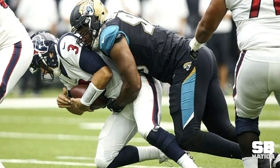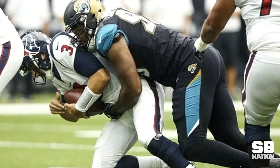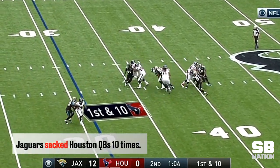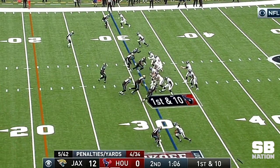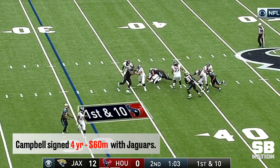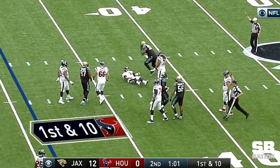The first week of the regular season is officially over. The big storyline from this past Sunday is just how dominant the Jaguars defense looks in their opener against the Texans — they sacked Tom Savage and Deshaun Watson a total of 10 times. A big reason for this was the play of Calais Campbell, who signed a four-year, $60 million deal with the Jaguars this offseason.